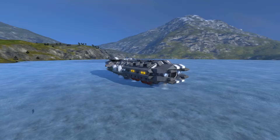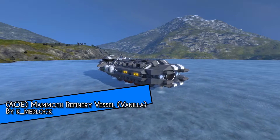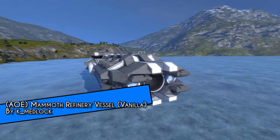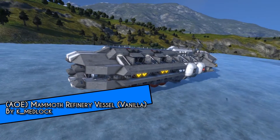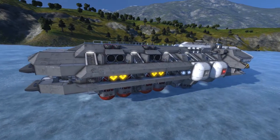Hello everyone, I'm DarkRubneck and this is another episode of the Shipyard Showcase. This time, what are we showcasing? The AOE Mammoth Refinery Vessel, and our beautiful, all-vanilla ship. Mmm, vanilla. Tastes so good in the Space Engineer's ice cream.